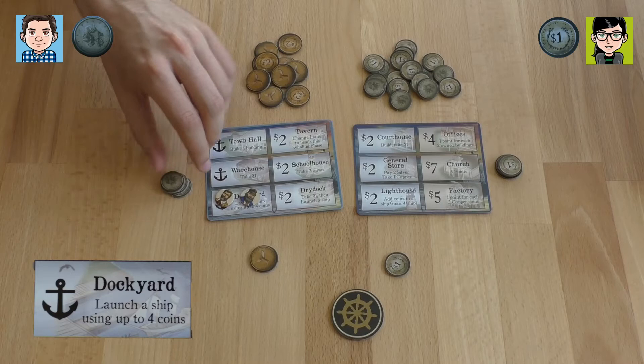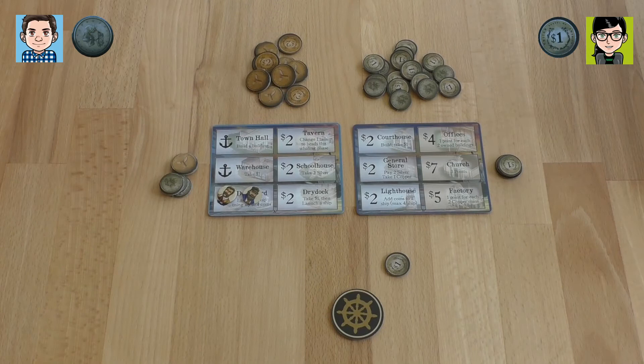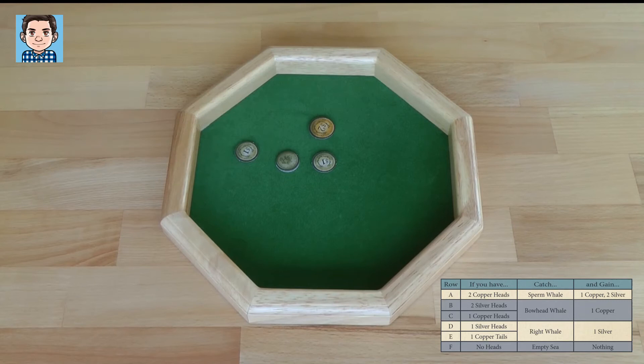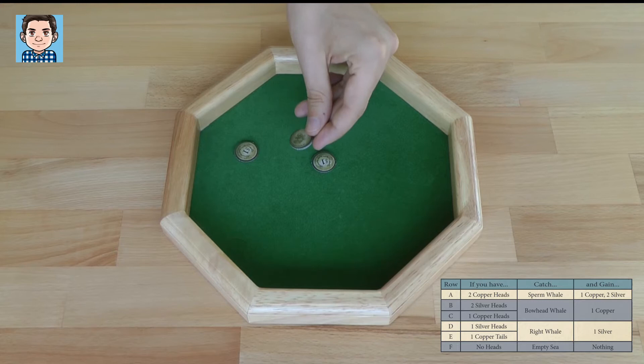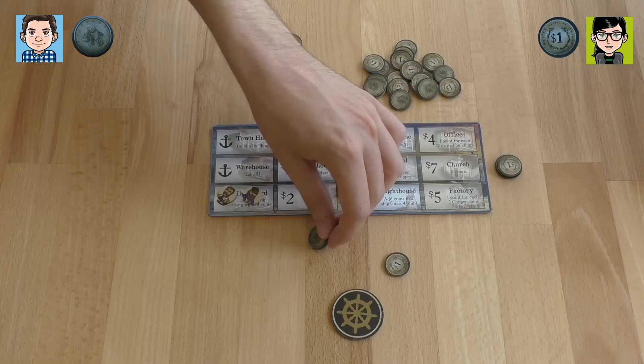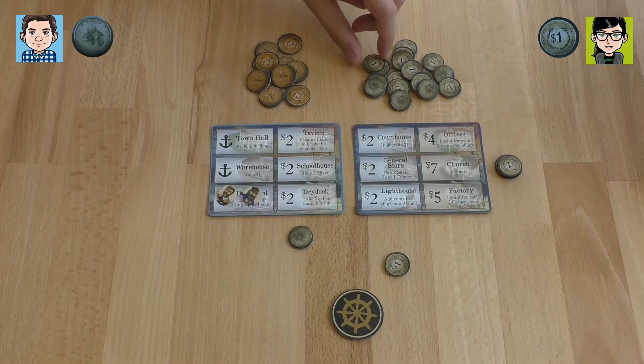Now comes the whaling phase. Because I have a bigger ship, I can start. With one silver head, I get a right whale, which is one silver coin. I take one coin back to me — I only had one coin — and I get one silver coin from the bank. Then my ship is now somehow smaller. Now I'm going whaling with my three coins. I have a copper head, so I get a bowhead whale, which is one copper. I take the copper back into my bank and get another copper, and then my ship is very small with two silver coins.